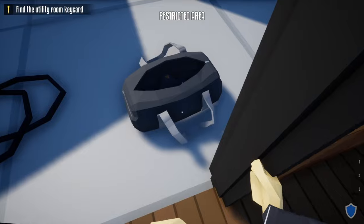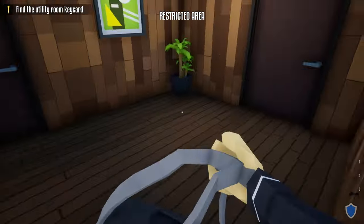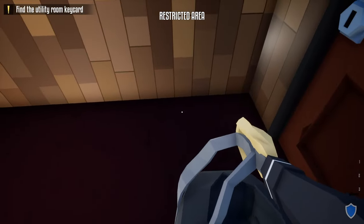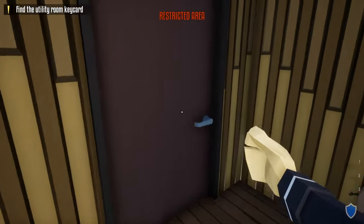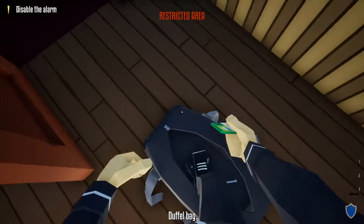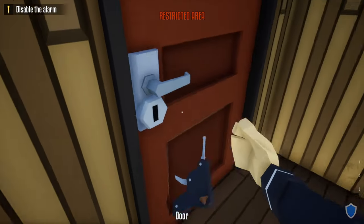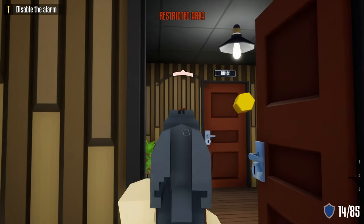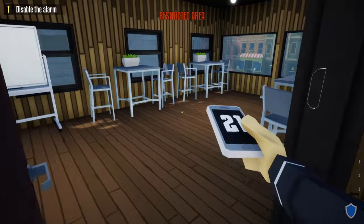Grab your duffel bag with the lock pick, head over to this door and unlock it. Sprint through the next door to the right and head upstairs. Take your lock pick out and unlock this door. Head inside and go into the break room to get the utility key card and place it in your duffel bag. Next, grab your lock pick and unlock this door. Before entering, take your silenced gun out and shoot the guard right behind the door. Take his phone and do the check-in.